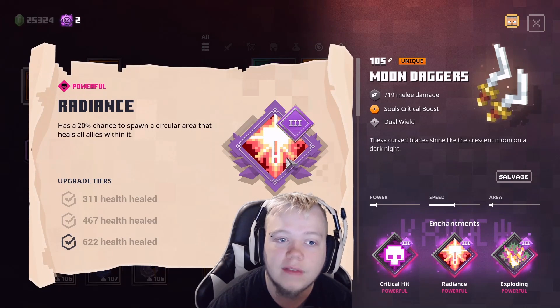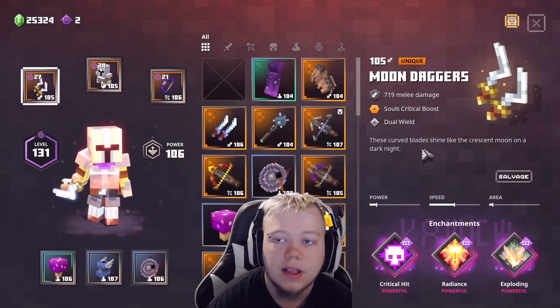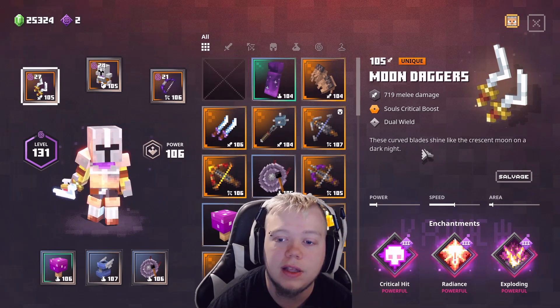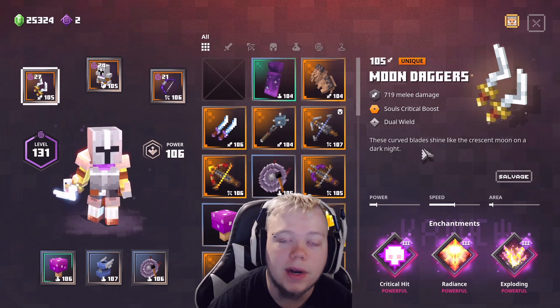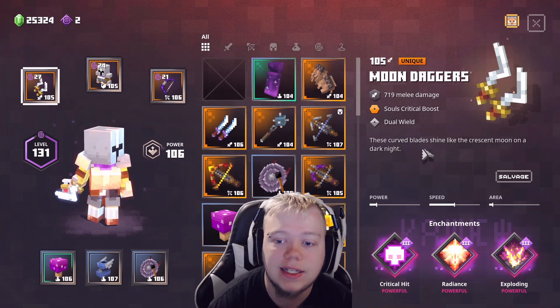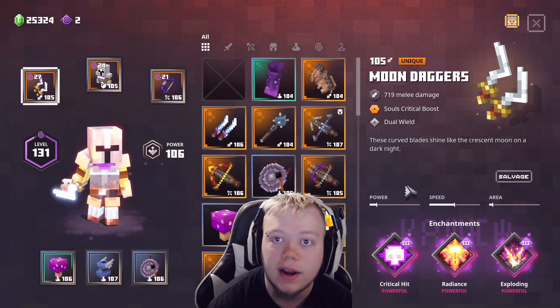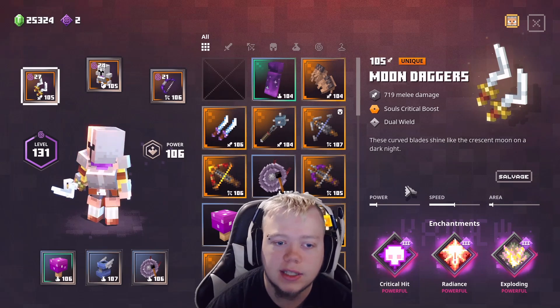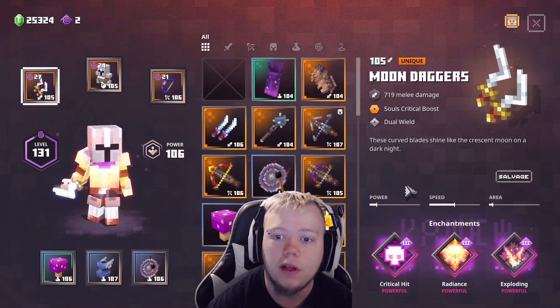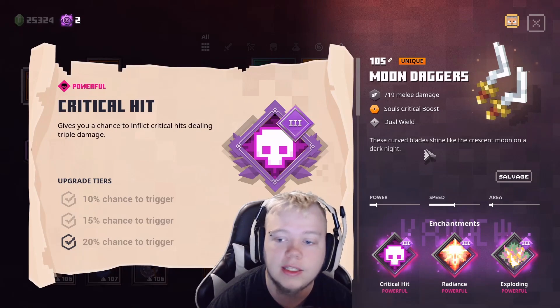If you don't know what Radiance does, it gives you a 20% chance to spawn a circular area that heals all allies. So every 5 hits basically, we're healing ourselves and everybody around us on our team. And since these things are hitting so fast, that thing is proccing so much to make it so we cannot die. And then Critical Hit on top of it is giving us a 20% chance to crit — critting does like 3x damage, which is where all this damage is coming from. So we're constantly healing ourselves and constantly critting.